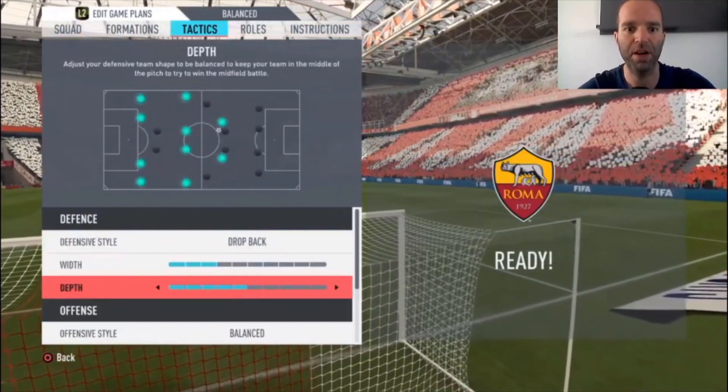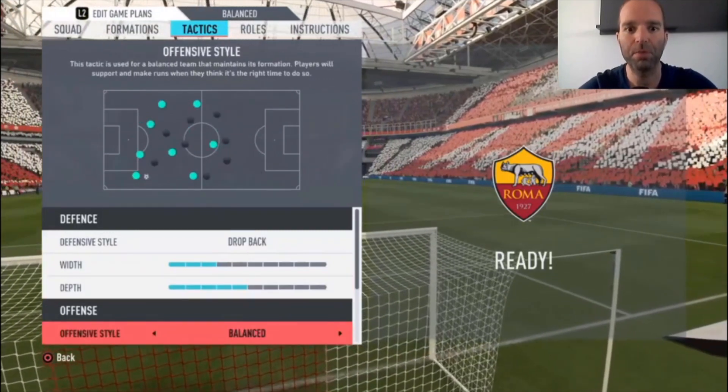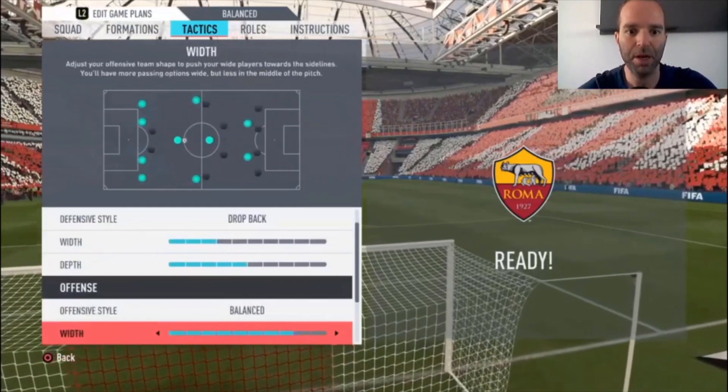The defensive width is three bars and depth is five bars. This is basically a counter-attack formation, especially with the fast strikers — Neres and Promes. Ziyech and Van de Beek are really good with their runs forward as well, so you have plenty of options to play the ball. It's a bit like a counter-attack formation. I realize Ajax doesn't play that football in real life, but FIFA isn't the game to play possession with these players, so that's why I'm choosing this tactic.